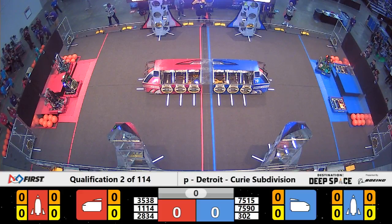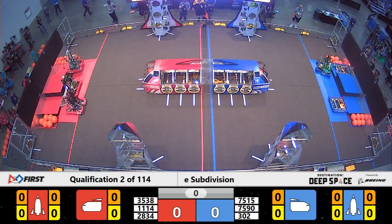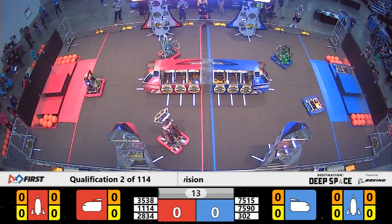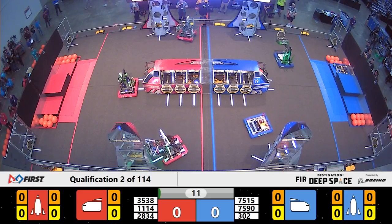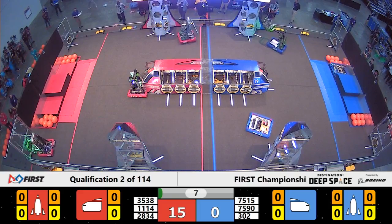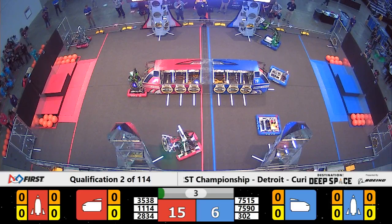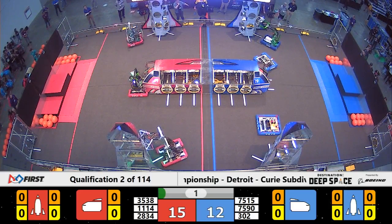Red Alliance starting qualification match number two — three, two, one, go! It's time for the Sandstorm period. 11-14, Symbotics already off. They are working and they've got a hatch panel placed on the second level of the rocket for the Red Alliance. Meanwhile, over on the other side of the field, the Dragons are trying to do the same.